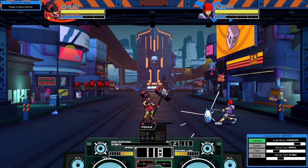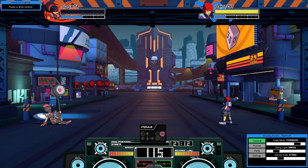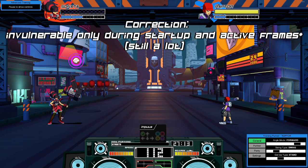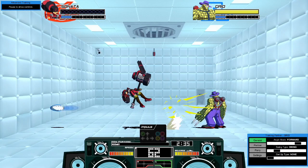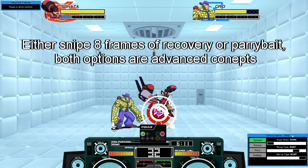Bunting while on the ground will result in a bunt get-up — you will stand up and perform a bunt. You are invincible for the entire animation, allowing you to get some crazy recoveries. This is commonly the default option on wake-up, and it's pretty hard to punish.